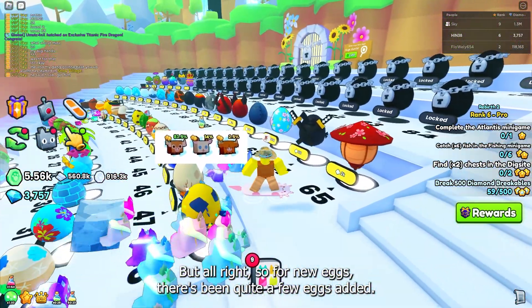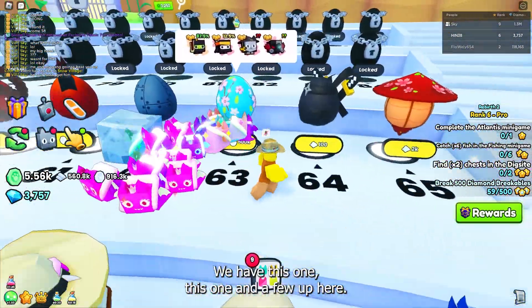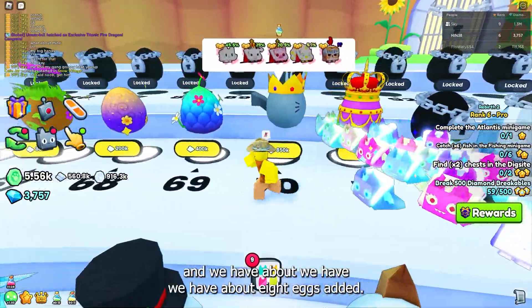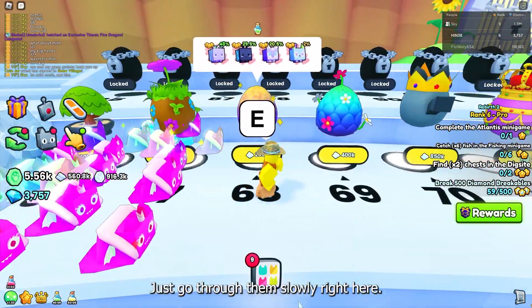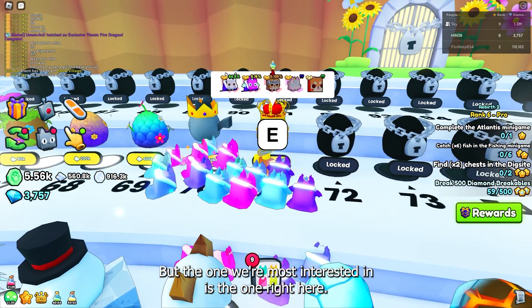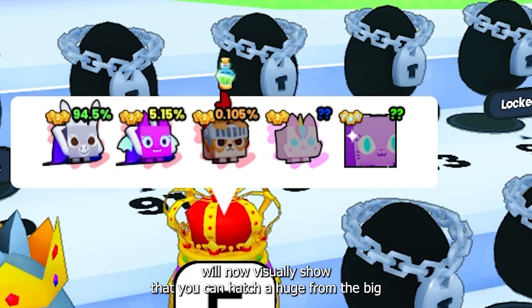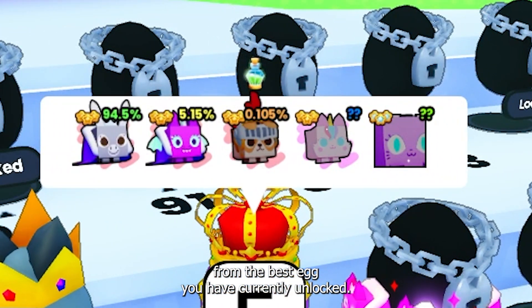For new eggs, there's been quite a few added — we have this one, this one, and a few up here. We have about 8 eggs added total, and there are a lot more pets as well. One notable change: you can now see that your best egg will visually show that you can hatch a huge from the best egg you currently have unlocked.